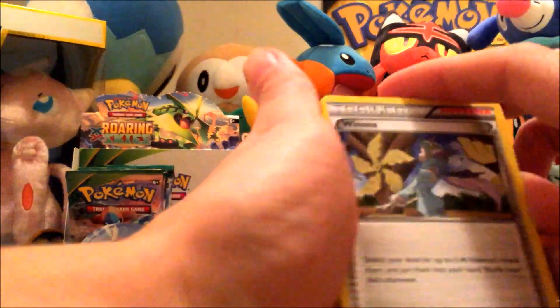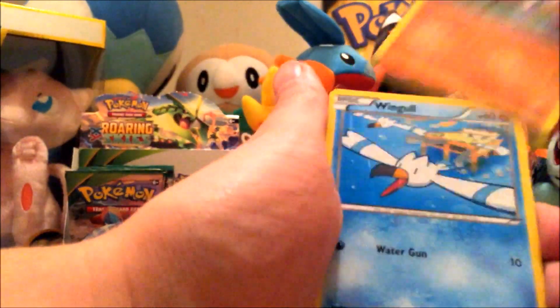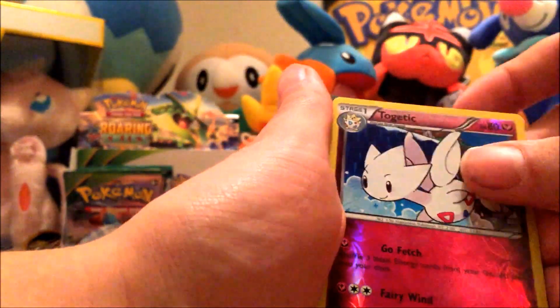We've got a Winona, Rayquaza Spirit Link, Electrode, Hawlucha, Wingull, Inkay, Togepi, Exeggcute, Togetic, and a Reshiram Holographic.